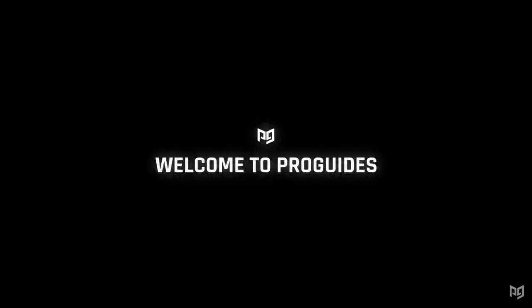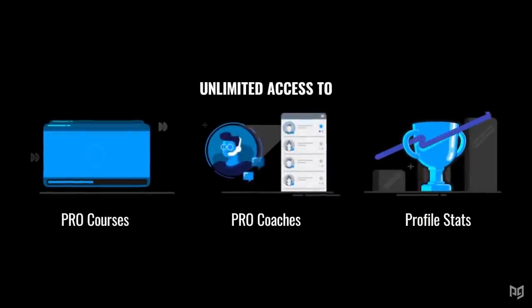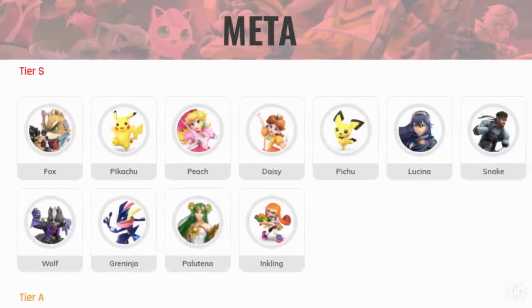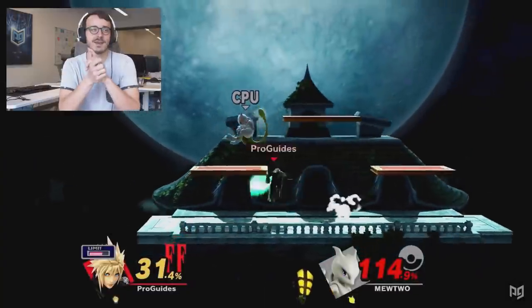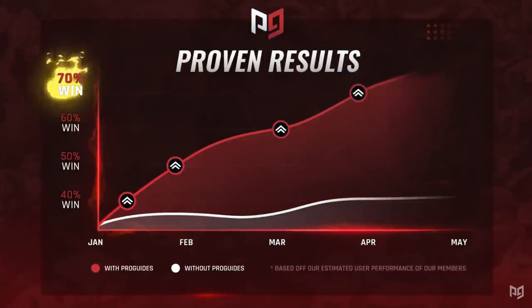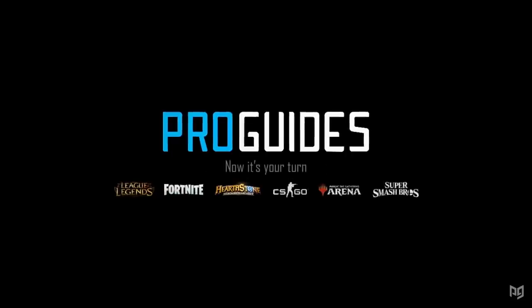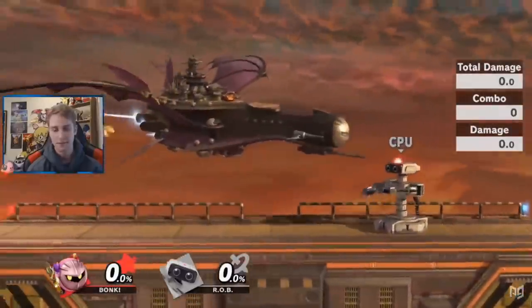If you've ever felt lost trying to improve at Smash, you're not alone — we get it. Especially with the lack of offline tournament footage to study, getting to the next level may feel impossible, but it's not. ProGuides has so many ways to up your game. Our website ProGuides.com features a tier list fully stocked with guides on literally every single character in the game. Our Pro courses offer exclusive lessons featuring top players such as MKLeo, Xero, and ESAM. And with our PlayerPro platform, you can get instant access to skilled coaches who can train you personally. We're making extra efforts to increase your learning opportunities, such as a newly launched live class that you can find right here on our YouTube channel.